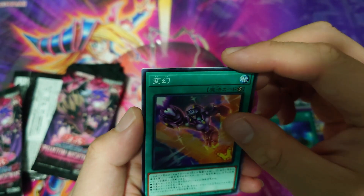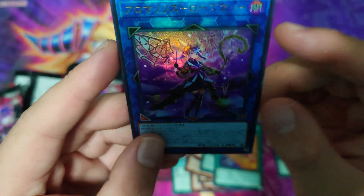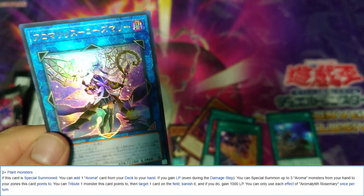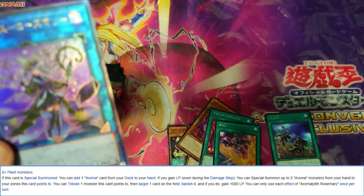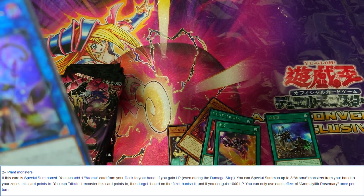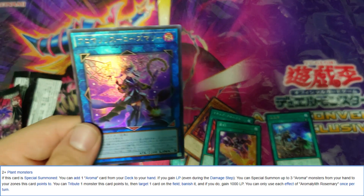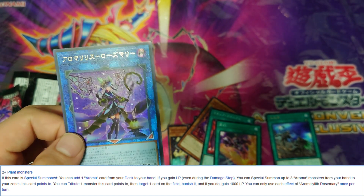We have an ultimate rare — this is Amorynt Rosemary. It is Link 3, requirements are two Plant monsters. If this card is special summoned you can add one Aroma card from your deck to your hand. If you gain life points even during the damage step, you can special summon up to three Aroma monsters from your hand. You can tribute one card on the field, banish it, and gain 1000 life points. Each effect is once per turn. Very interesting — that is their first Link Monster!